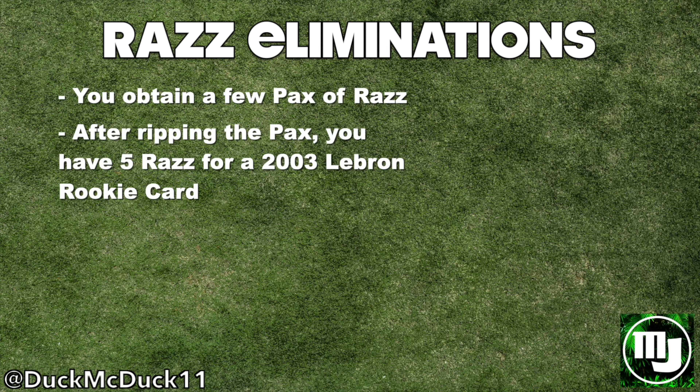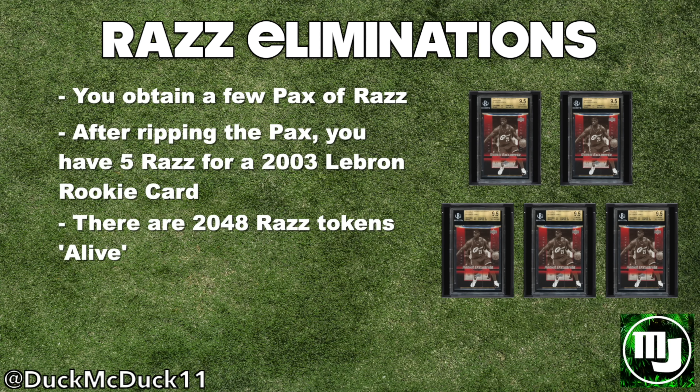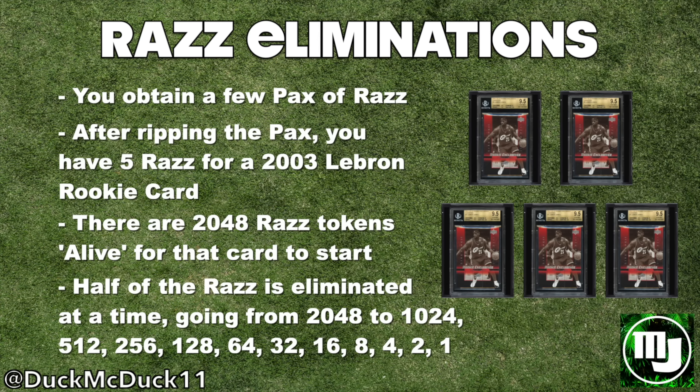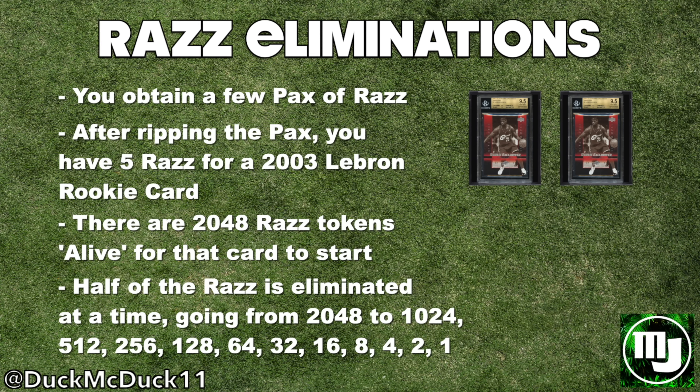After ripping them, you find out that you have five RAZ tokens for a 2003 LeBron James rookie card. There are 2,048 total RAZ tokens out there for this card, and that number is going to be halved until there is only one RAZ left. After one round of eliminations, one of my RAZ tokens gets eliminated, so now I only have four out of 1,024.